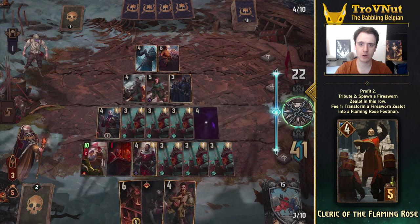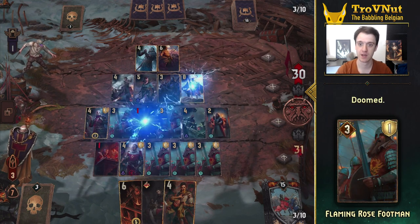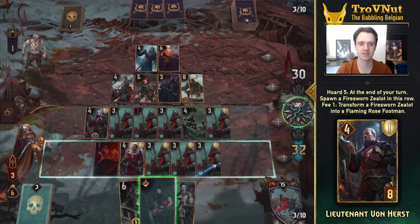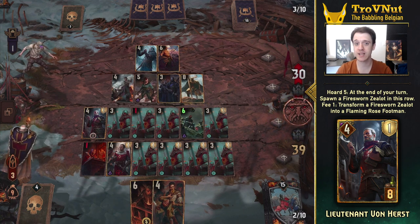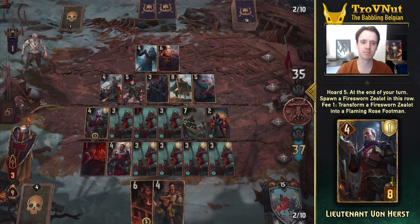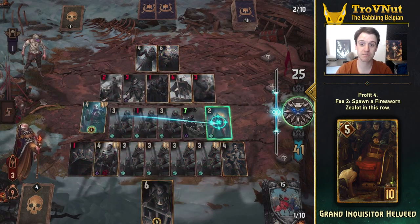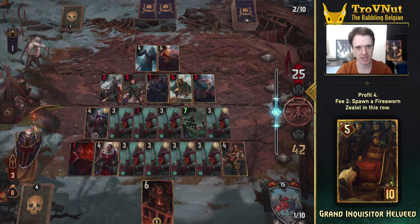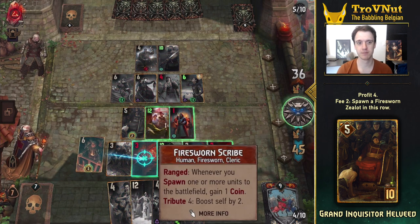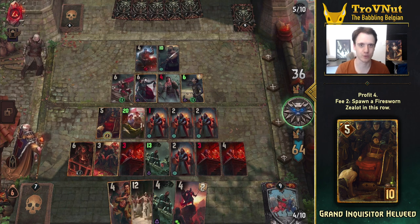The new Cleric of the Flaming Rose can spawn a single Zealot for two coins when played, and also has the ability to transform Zealots into base three power, one armor Flaming Rose Footmen for a single coin, possibly boosting them by two if they were already damaged to one power. Lieutenant Von Herst has the same ability and will also automatically spawn a Zealot on his row for free at the end of your turn if you have five coins stored, making him the only automatic Priest generator in this deck. Grand Inquisitor Helveed gives you four coins when played and allows you to spawn Zealots for two coins each — unlike the Disciple, he has no cooldown and can keep spawning Zealots as long as you have space and coins. Combine him with multiple Scribes and you'll need only one coin or even no coins, or even gain coins starting from three Scribes.